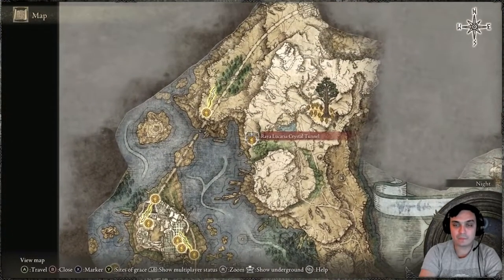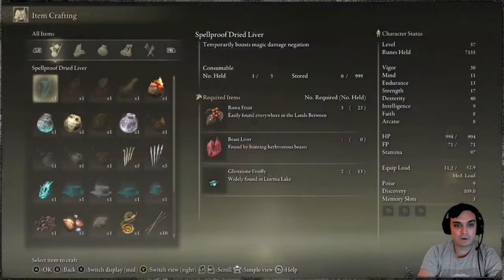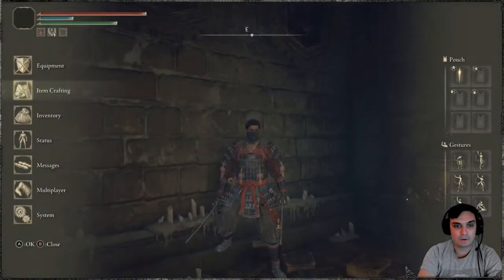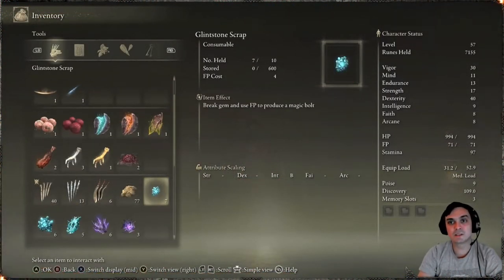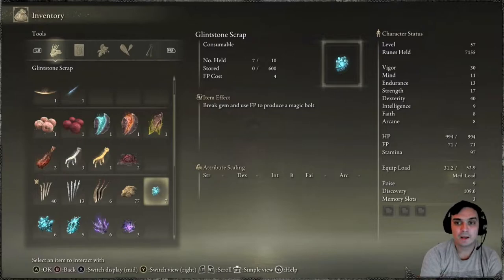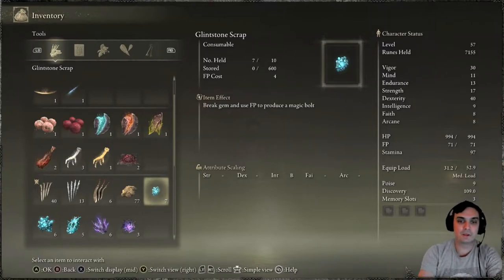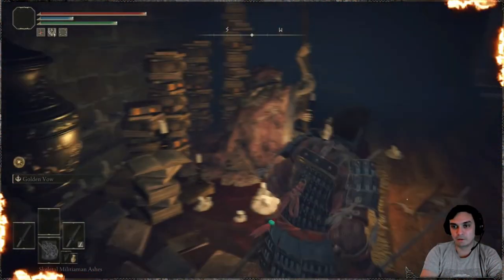Explore the mine, pick up everything. Also, the units you kill within the mine drop Glintstone Scraps, and you can sell those for 100 runes each, so that's an additional way to get a little bit of extra runes.